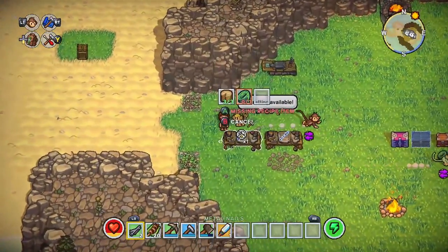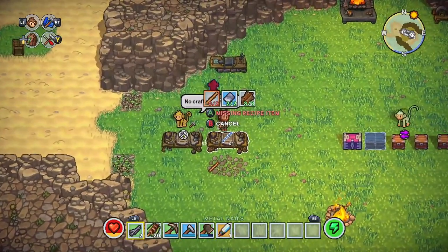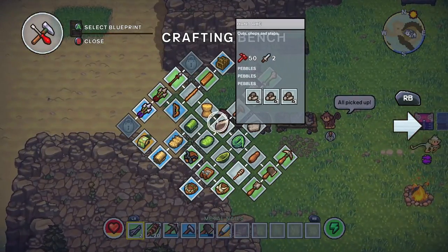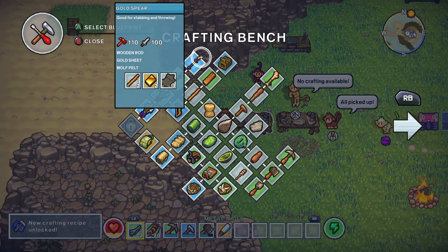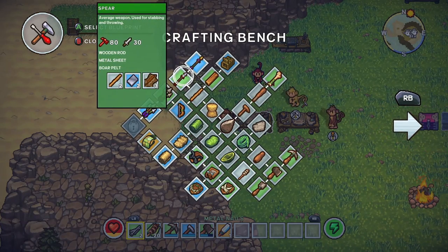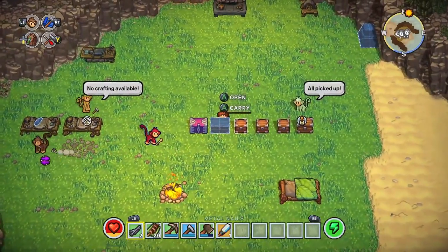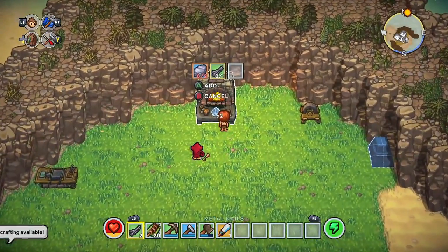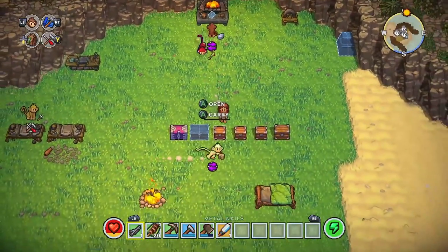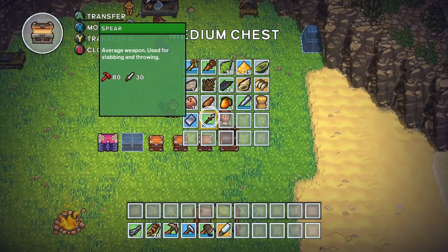I'll throw that on the ground. We only needed one - that was great, sort of, except I thought the recipe took two. Okay, now that thing should be able to be built. What was the other thing I was gonna build? Is it a handle? I do not remember. We need gold for that spear though. Oh, this does 30 damage - we don't have a weapon on us. Okay, we'll make one. We need some of this material - I need two of you. I have nails.